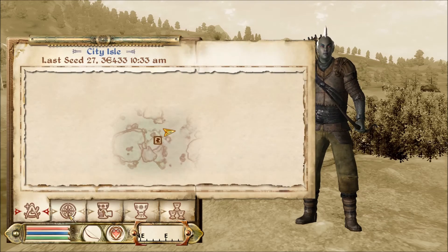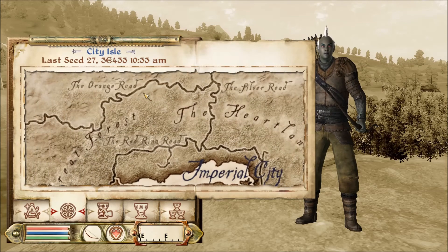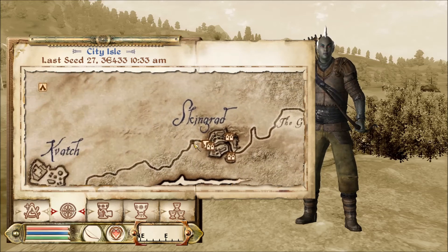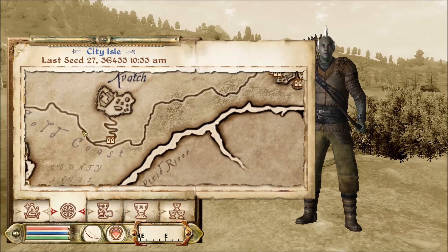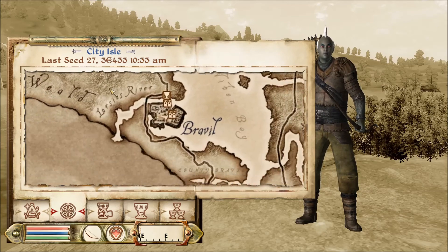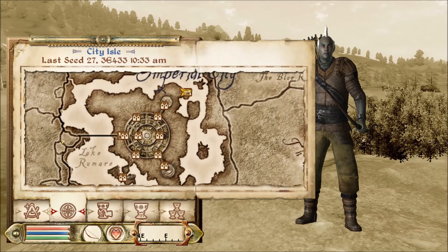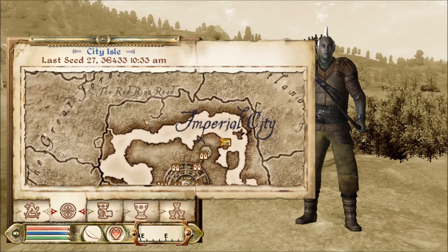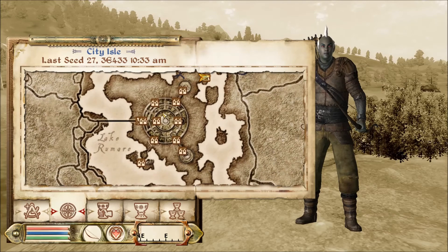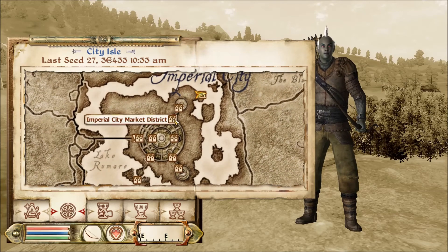So our first quest — let me just show the map. It's a pretty big map. I don't fast travel that very often — I like to explore the land. As you can see we are here and we have to go over here, but I'm going to go into the Imperial City first, to the Market District.